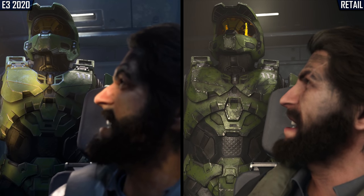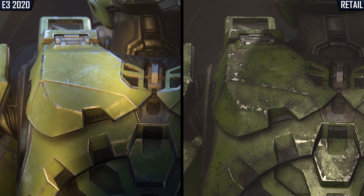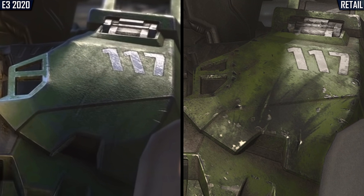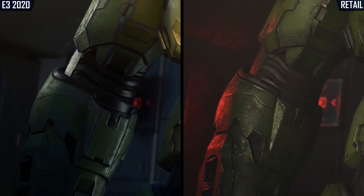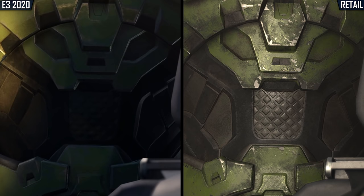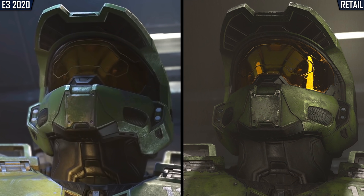As the scene continues, we get our first glimpse of the game's protagonist, Master Chief, whose iconic armor-plated suit has seen some major texture and shader reworks, resulting in a much more battle-hardened appearance. Scorch marks, scratches, and paint chipping can be found on each individual plate of Chief's armor, and the changes made to the ambient lighting help the rubber material below his chest plate stand out even more prominently. The reflective visor has similarly been reworked, with visible grime along the edges, additional scratch marks, and a sharper image being reflected, placing the character more firmly into the scene itself.